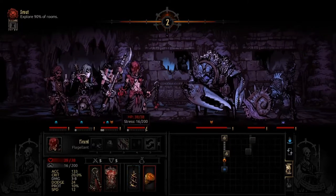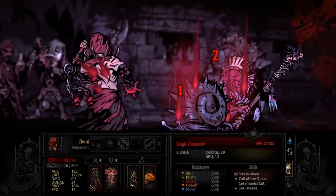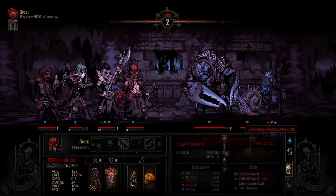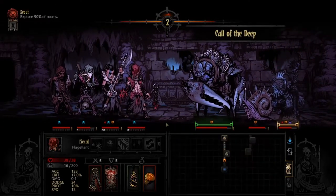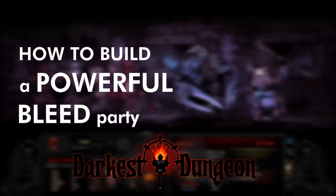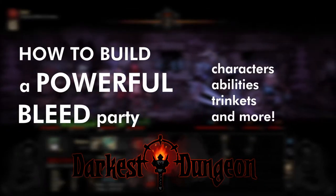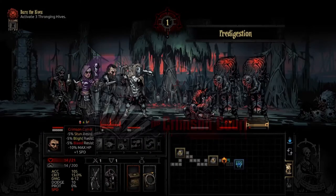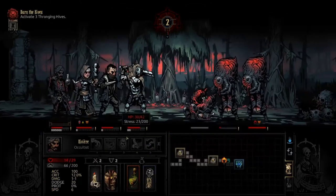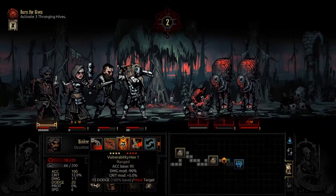Darkest Dungeon has many status ailments to do damage over time. While we've covered Blight in another video, this time let's break down how to use bleed to do consistent damage and whittle your enemies down. This is going to be a short guide on how to build a party that inflicts a lot of bleed damage. This is with the Crimson Court DLC, so just keep that in mind — though the basic strategy can still apply even if you don't have the DLC.